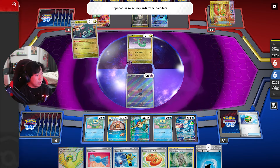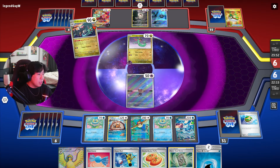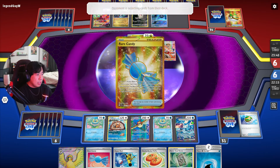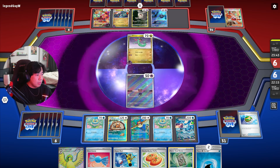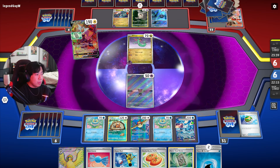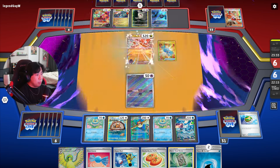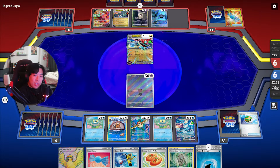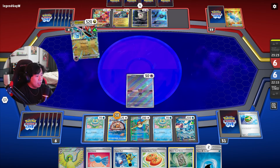They did evolve their Drakloak and are drawing two, putting one back to the bottom. They got the Rare Candy so I'm guessing they're going to evolve their Dreepy into a Dragapult EX. Oh, and they have the Forest Seal Stone from last turn that they did not use. So they for sure got the energy — and they have the Crystal in hand as well. So they're just attacking right away, no Duskull or anything. They do take one prize.